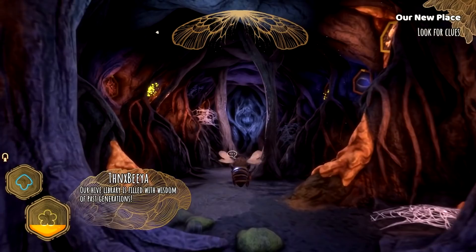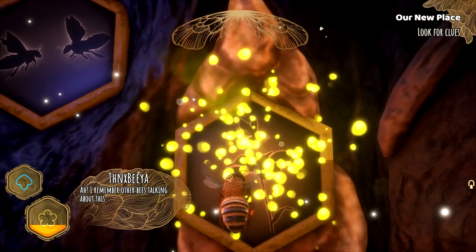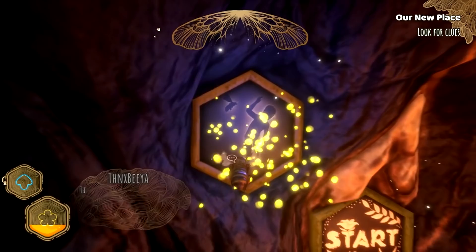Our hive library is filled with wisdom of past generations. Maybe I will find something useful in these hexagons. So we need to go and find some information about where we can move the hive. I remember other bees talking about this — a good place with many rare flowers. So we need to look at a few different tiles and learn basically where we need to go and hunt for a new hive.